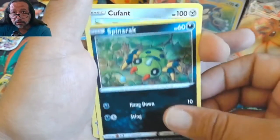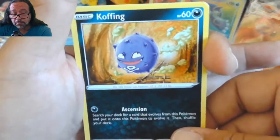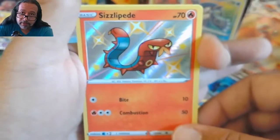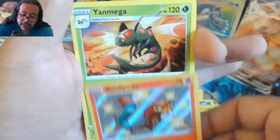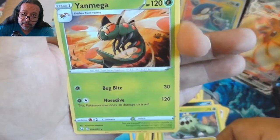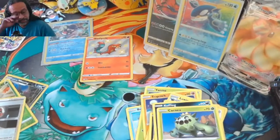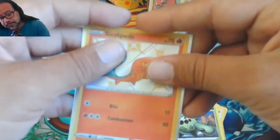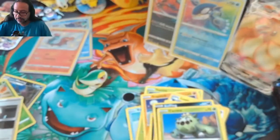Pack four of the ETB: Eldegoss, Luchseal, Melver, trainer... Scorbunny, Spinner, Wrap, Talonflame, Cacnea... and there we go — our first shiny! It's a Wynaut — I guess it's considered a rare since it's shiny. Okay, we got a shiny and it came out of the Shining Fates ETB, so why not — let's sleeve that one up.